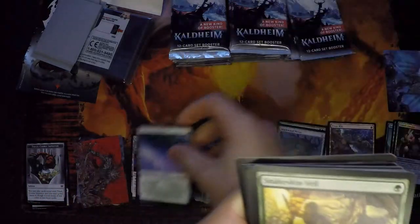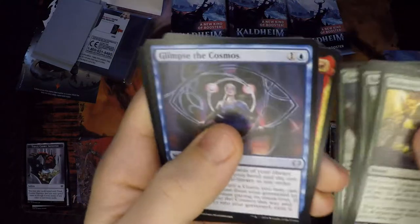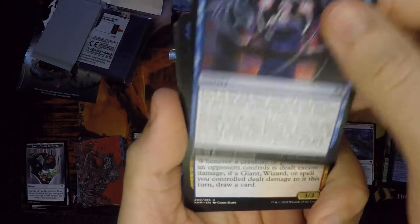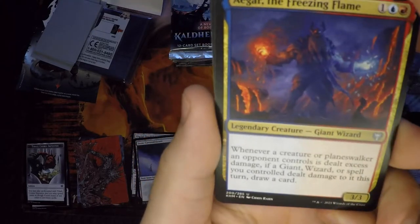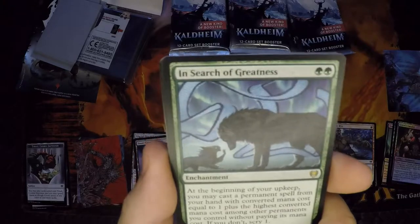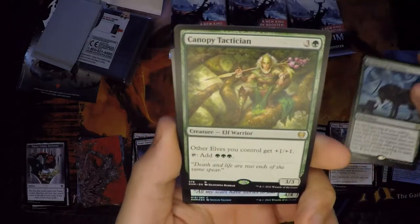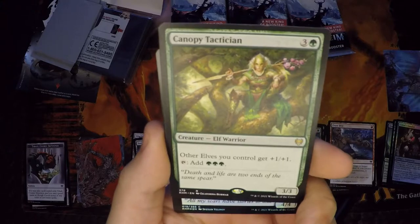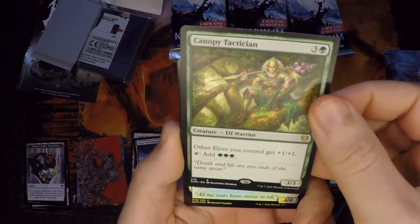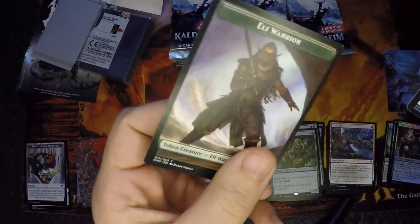Got our snow-covered forest — very nice. Going through six, then: Glimpse to the Cosmos, a big giant wizard-looking dude — pretty fierce. Another In Search of Greatness; we'll take duplicate rares, not mad about that. Oh, double rare — Canopy Tactician. I didn't think this card was a rare, but for a little elf tribal we could definitely use our lords. Happy to see that. Master Skull for our rare, just a crappy common, and token.